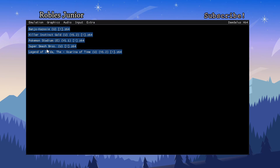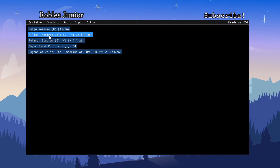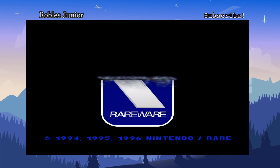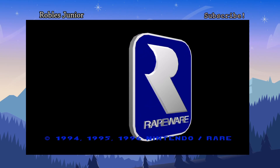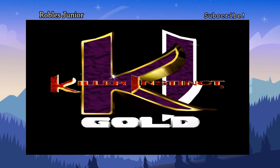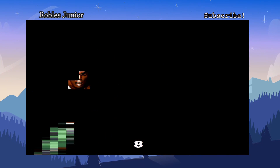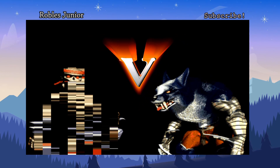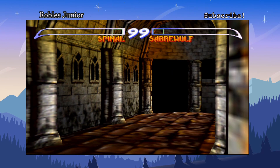Let's move on to Killer Instinct Gold — that was one game that didn't run at all, and I'm hoping to see it actually play. Everything runs fine in the beginning, but after you start the first match it's not a good sign. I can't even select my characters. Let's do Spinal — and it crashed.